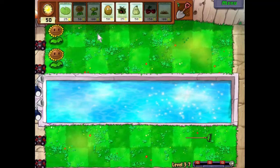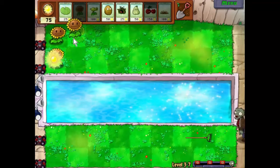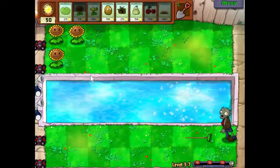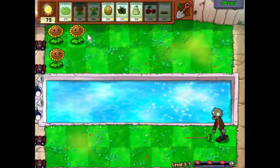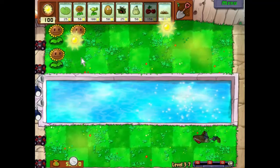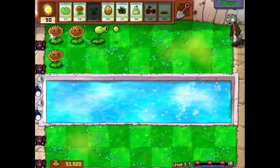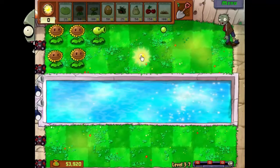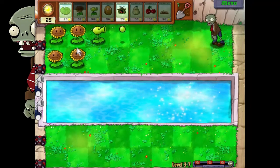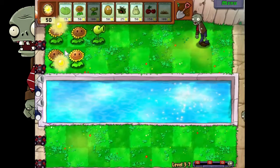So the zombies are coming. A few sunflowers out to start with — he's going to get a tiger rake to the face. We don't really have to worry about him just yet. Ten dollars, which is very nice. We've got about half the sunflowers out that we need at the moment. This is a pretty good start if you ask me.